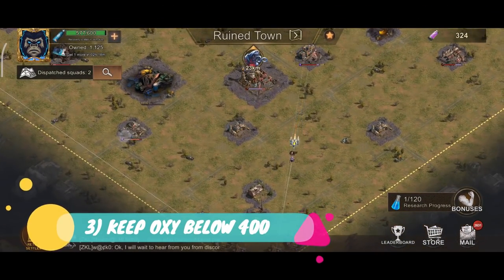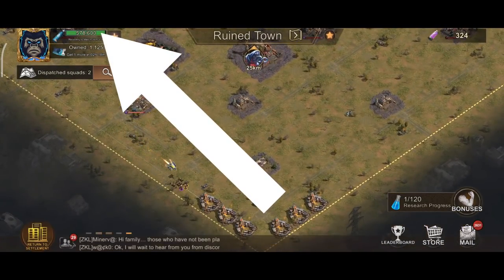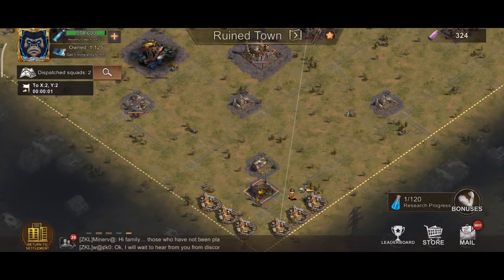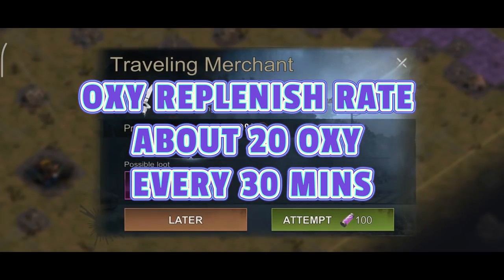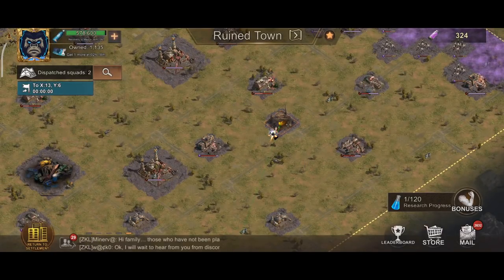Step 3: Use your oxygen, but keep your oxygen level below 400 but above 300 at all times until the last day of the Underground Shadow Exploration. Remember, the oxygen replenishment rate is about 20 oxygen every 30 minutes. You never want the oxygen bar to hit the maximum of 600, otherwise the oxygen stops replenishing itself.